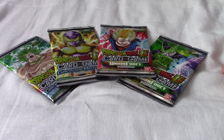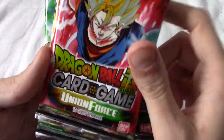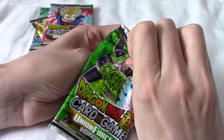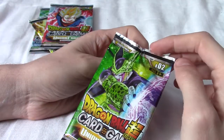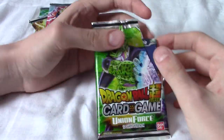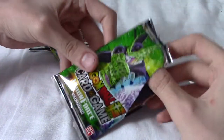We've got two Galactic Battle and two Union Force packs. I'm going to open the Union Force ones first and then Galactic Battle, or maybe go one for one. I'll start with the Perfect Cell pack, because that's the pack design I had in the last video for all you keen-eyed viewers. There's the glue problem again, so I'm just going to tear at the top — as much as it pains me to destroy the packs, I'm not going to take the extra five minutes to carefully peel everything.